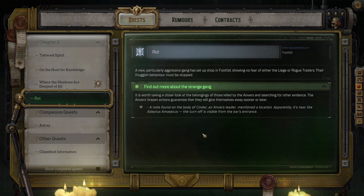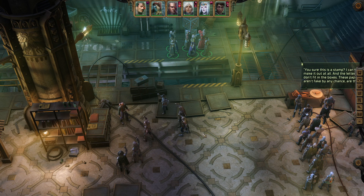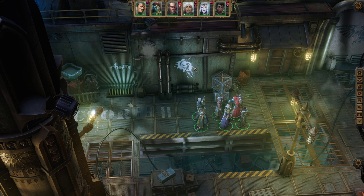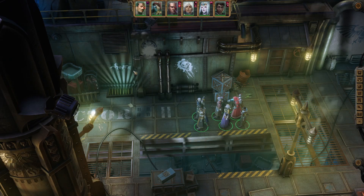Be sure to loot their corpses and you're going to get a second note. Now I could be mistaken — that second note might also trigger the mission Rot — but that second note is critical. Once you have it, you're going to head back to the Shadow Quarters. You can see on the map where I'm standing here, and you're going to perceive a door that will then take you to battle or talk to the head of the Anvers gang.